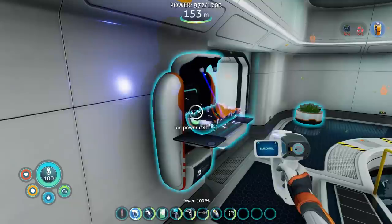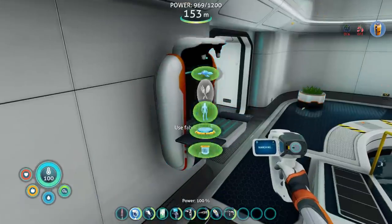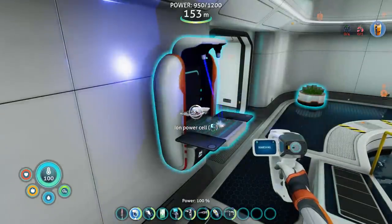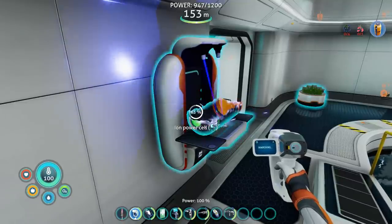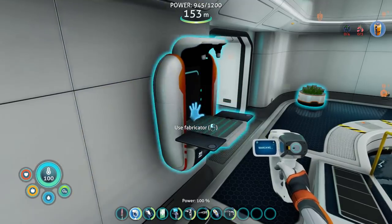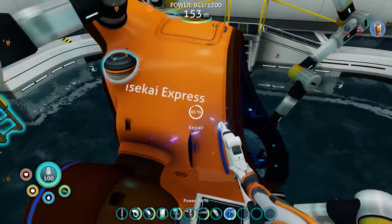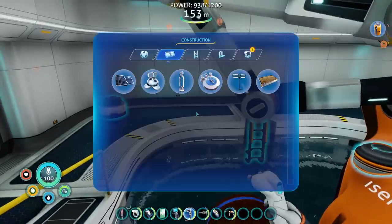So I can make another ion power cell, at least. I think you unlocked a greenhouse. Not really, I don't think so. But even then, it's not like I'm really cooking with it — I can just plant plants in there. Make another ion power cell. We're just gonna make a number of these. Repair this.